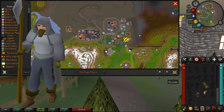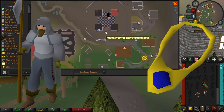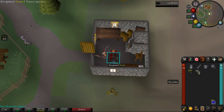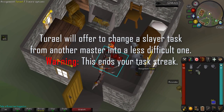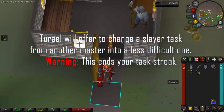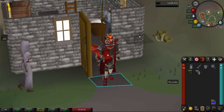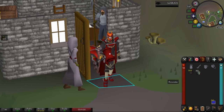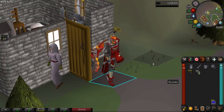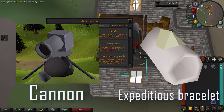Turael is located to the southeast of Burthorpe. The fast way to get here is using a games necklace, or you can use a combat bracelet and run east. When getting a task from Turael, make sure you have completed your current task, otherwise he will assign you a brand new one and that will end your streak. In the description I'll link the wiki tutorial for all the monsters he can assign. Make sure you bring a cannon and consistently wear expeditious bracelets to speed things up.